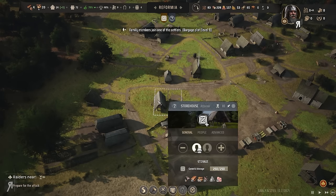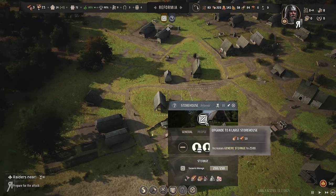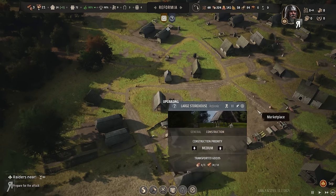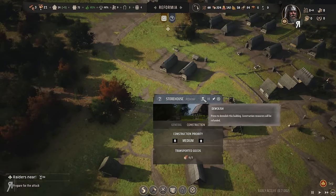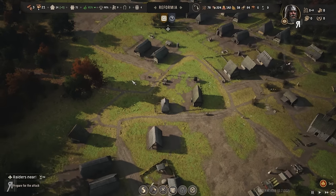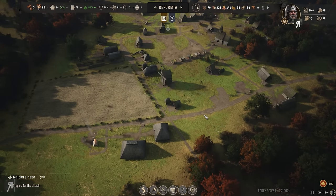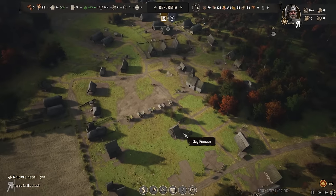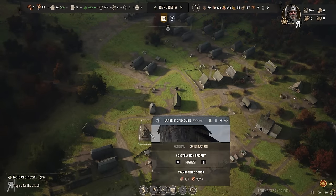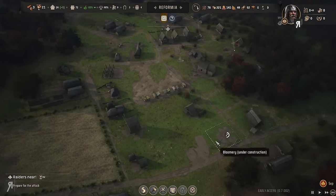Generic storage is full — let's upgrade to a large storehouse. Let's make that highest priority. I didn't even need to build a new one, so let's actually demolish that. I thought it would be a bit weird to build another one. The upgrade is significant and very very useful — just need to drag timber over there.